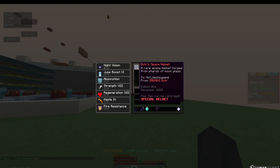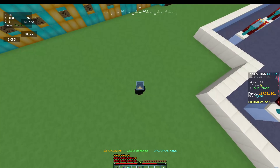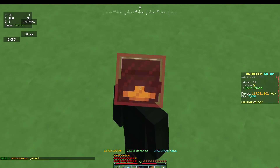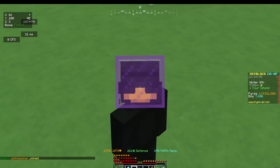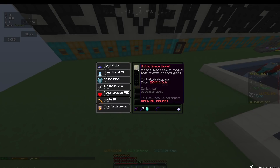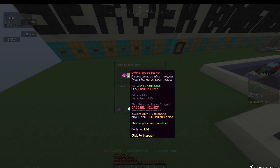Now for the last special item and the most recent one, we're looking at the Doctor Space Element. This item was obtainable around 2 weeks ago, when the admin Doctor himself auctioned a couple of space helmets on his auction house. The helmets were sold starting from 300 million up to 770 million. When you wear the helmet, it has a rainbow effect, and I currently own 2 of these helmets — one on my head and one on my auction.